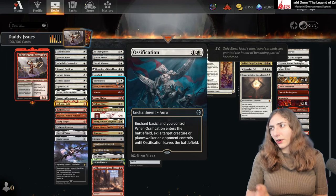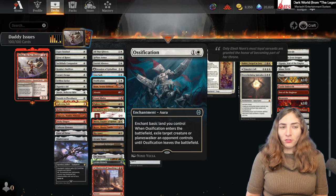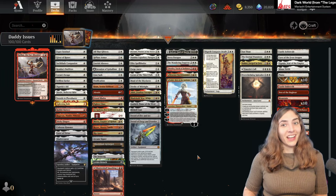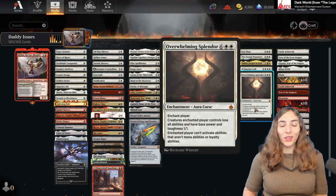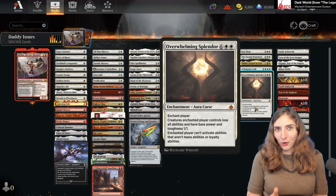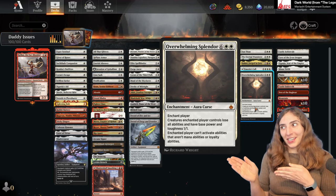Ossification is such a fantastic card. The number two best aura removal is Planar Disruption, and I'm not even running it in this deck. But what I am running, just in case the game goes a little too long, is Overwhelming Splendor — because sometimes things just need to be 1/1s so you can actually kill your opponent. We're doing our best by turning everything into 1/1s.